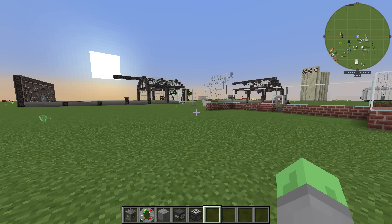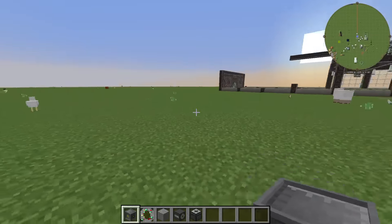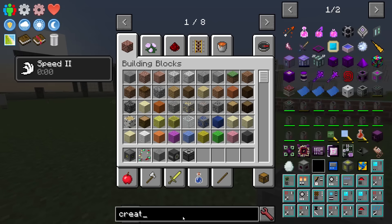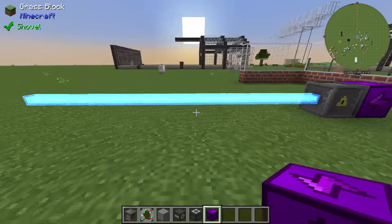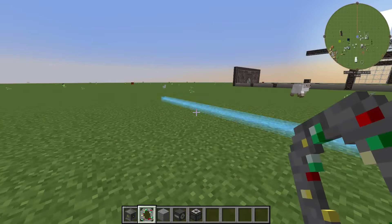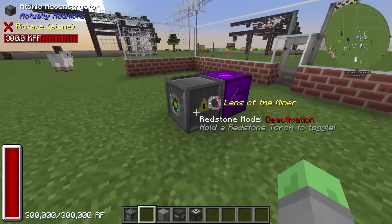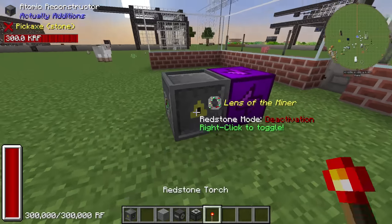Before we conclude all of the stuff about decoration and all that other stuff, we need to figure out how on earth this thing is going to function. What I've gotten here is we have our atomic reconstructor, and we need some power for it, so I am going to use just a creative power source because for the moment we're just in a creative testing world. Now we want to put this lens on there — ta-da! So now it has the lens of the miner on there, and I believe if we take a redstone torch, we can toggle what mode this is in.